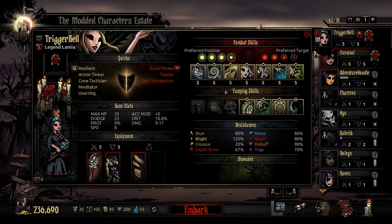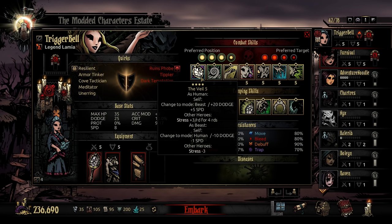Now the fun begins. Essentially, if for any reason you should be in a tight spot or you need to deliver a crucial hit before one comes your way, it's time to pop snake — it's time to use the Veil. The Veil is her transformation ability.